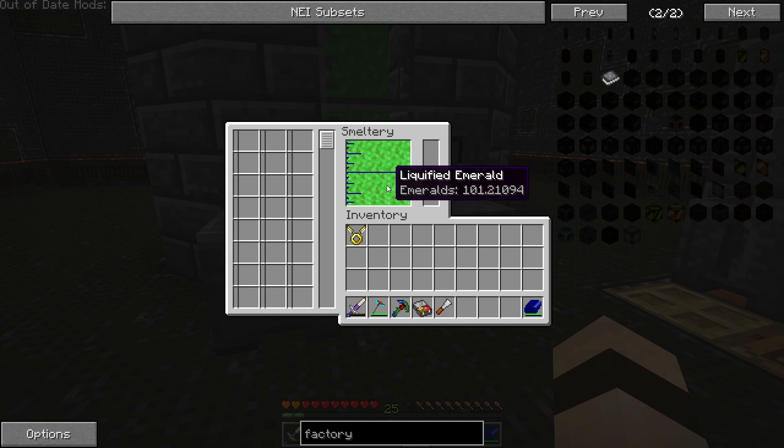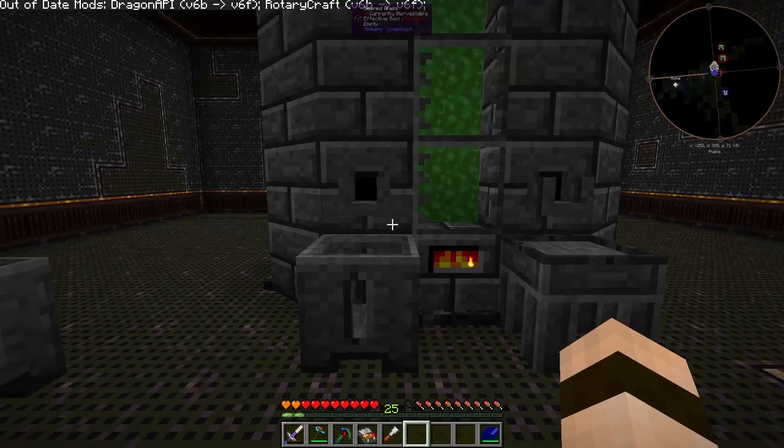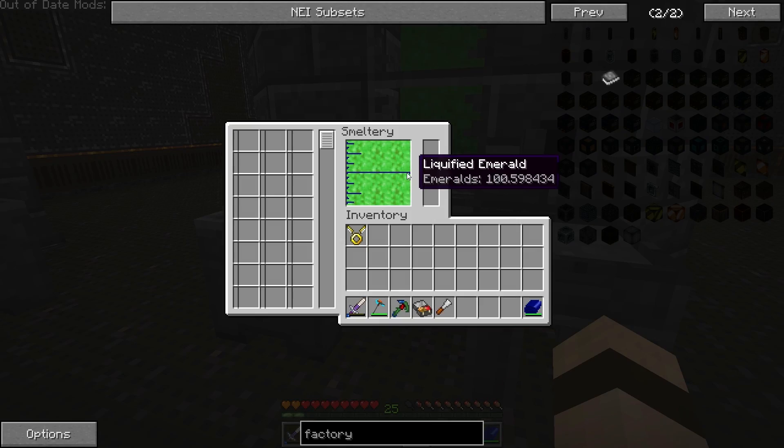We're at 0.21094 — that's definitely the maximum right there because it wouldn't be that point number unless we hit the maximum. So that probably won't go up when that villager dies. We should probably actually take out a block there so we can start getting some more.